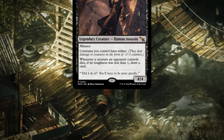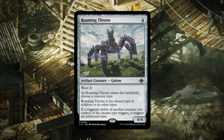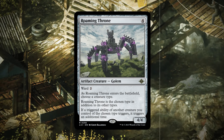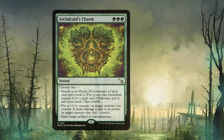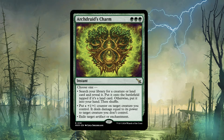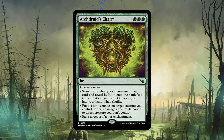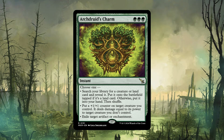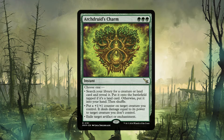Roaming Throne is excellent — you can name Mutant or Warrior, and when your commander enters or attacks, instead of proliferating twice you'll be proliferating four times. It's a great include in any deck focused on a commander's triggered abilities. Arch Druid's Charm is very underrated and should be in a lot of green decks. It has three modes: search for a creature or land card; put a +1/+1 counter on a creature and deal damage equal to its power to another creature; or exile a target artifact or enchantment. I've slotted this into many green decks and it does a lot of work.